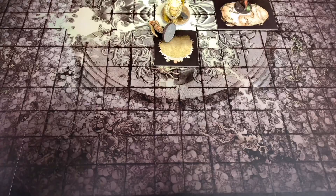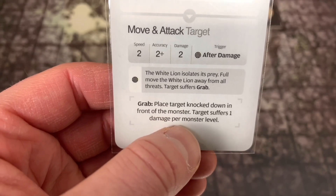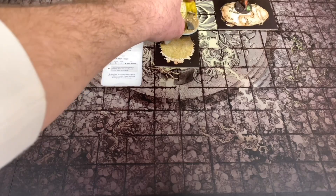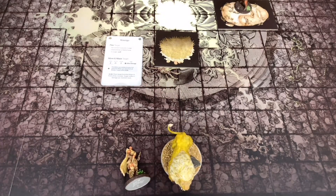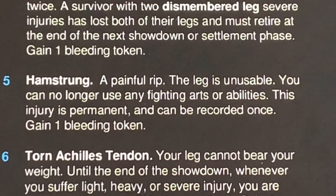Of course it's not it - we're going to do Grab. It says 'when the White Lion isolates its prey, full move the White Lion away from all threats, target suffers Grab - place target knocked down in front of the monster, target suffers one damage per monster level.' That's going to be three - plus of course he has his Merciless trait which doubles all damage inflicted by Grab, so he's going to do six damage to this character. We roll a location die - it's the legs. She's suffering a severe injury to the legs - she got a five. She has a hamstring injury: 'a painful rip, the leg is unusable, you can no longer use any fighting arts or abilities. This injury is permanent.' Gain one bleeding token - she's up to four bleeding tokens.